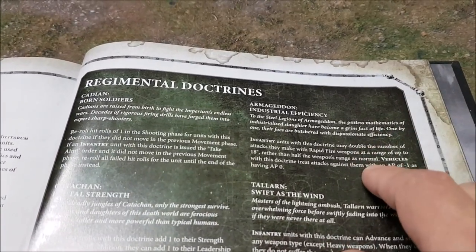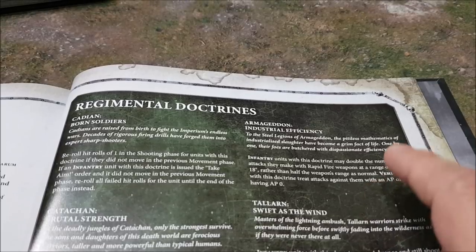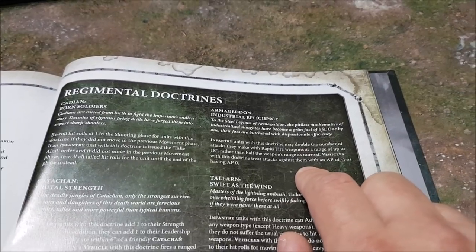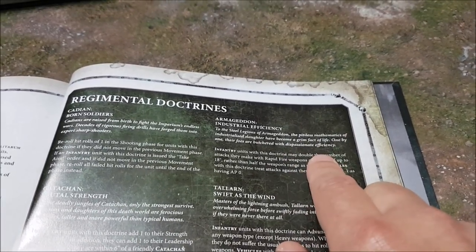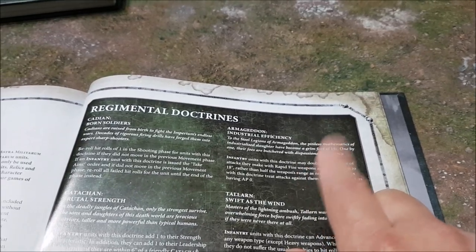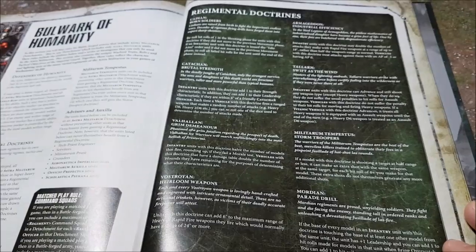Doubling the amount of rapid fire weapons at 18-inch range is mean too. And treating minus one AP as zero versus your vehicles is mean as well — remember bolt rifles, gauss flayers, or heavy bolters. This keeps your vehicles alive for longer. Rapid firing double-tapping overcharged plasma guns — they're all pretty good.